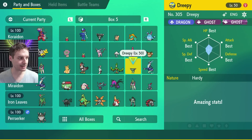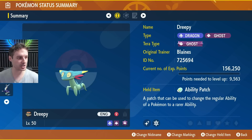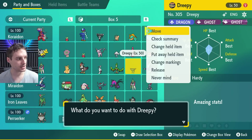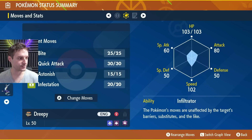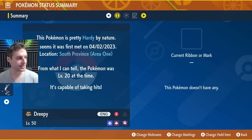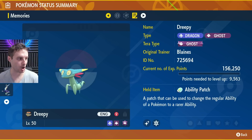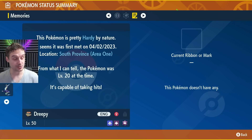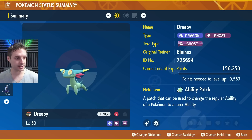Going into our boxes, here is our Dreepy — the first one we got. It's holding an Ability Patch and you can see it's all best IVs all the way — best, best, best, best. That's six IVs. It's holding an Ability Patch, it's in English, it's in a Luxury Ball, it's shiny, it's got a couple of moves, and the ability is Infiltrator. They are also going to have the Jumbo mark too. If you want to get that, bring it to Mesa Goza, to the fountain area — talk to the person that talks about size and you'll be able to get the Jumbo mark on all of these.